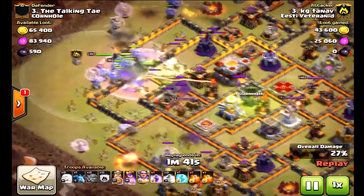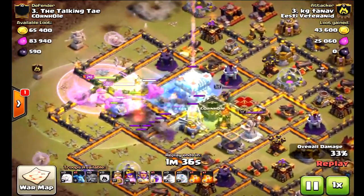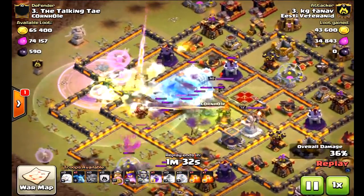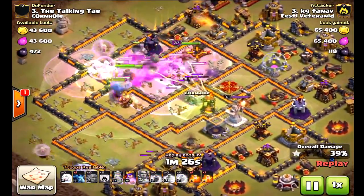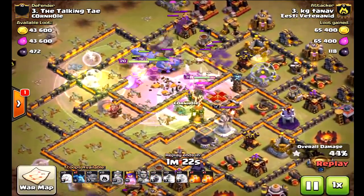Most attackers will try to come from the eagle artillery side to take that out quick and first. As you can tell, he drops one rage, there comes the freeze — that was actually a wrong freeze spell, I would have put it on the other one, but you make mistakes in the moment. The eternal tome goes down, acting like two free spells. Once those bowlers get into the middle with the rage and those healers behind them healing them up, it is over.